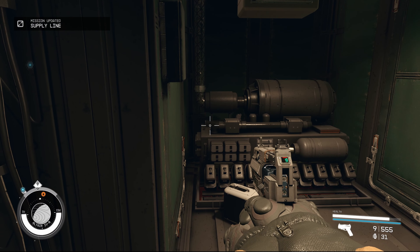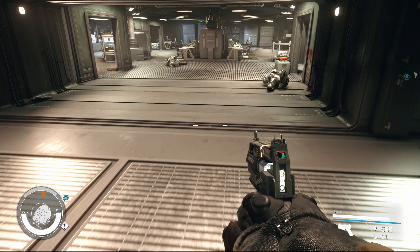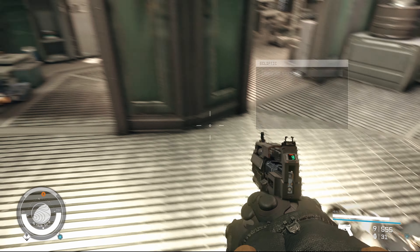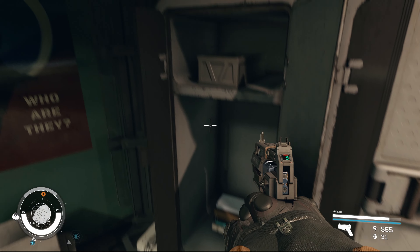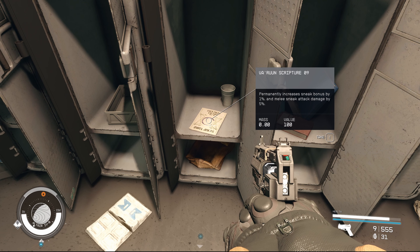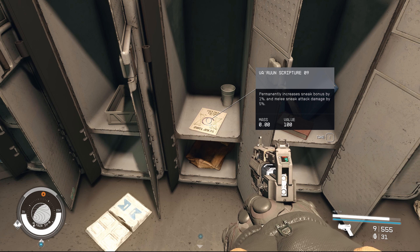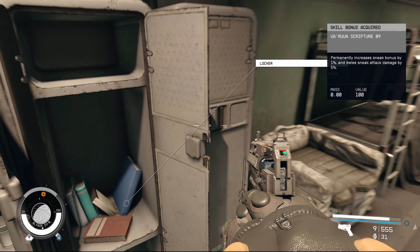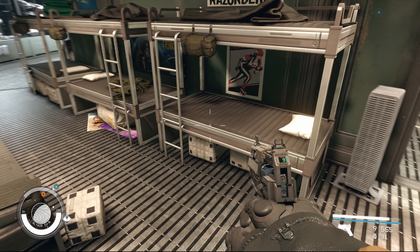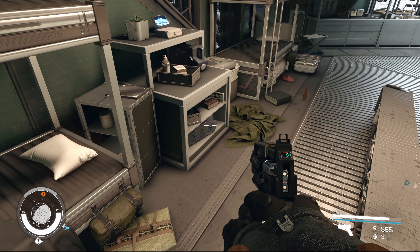Obviously once we sell all of the loot we've managed to find from this place we'll be even richer. Although I haven't exactly picked up a lot of weapons and armor that we can actually sell — any decent ones anyway. I am still adhering to a very strict rule. Ooh, Varun Scripture 9 — permanently increases sneak bonus by 1% and melee sneak attack damage by 5%. We're not really doing any melee combat, but at least the 1% sneak damage permanent increase is nice.